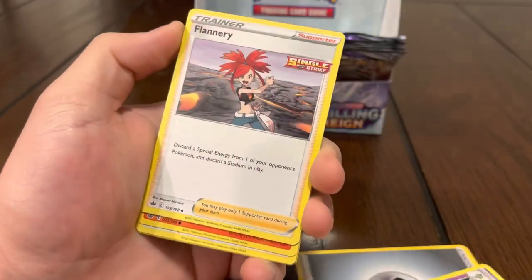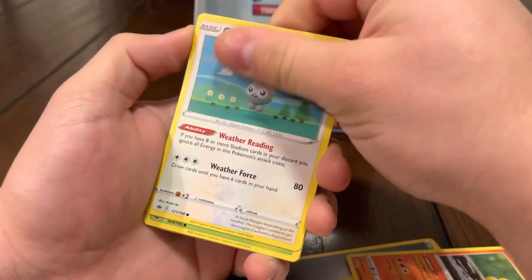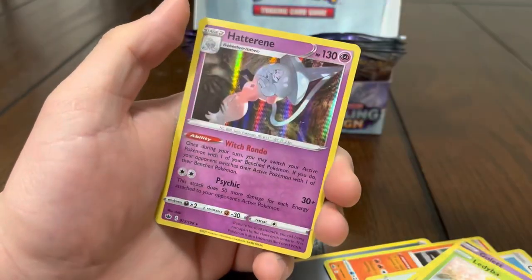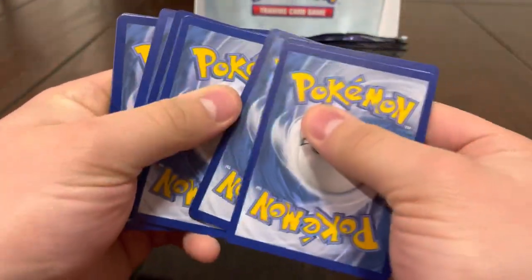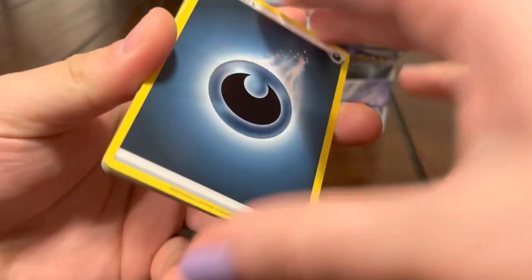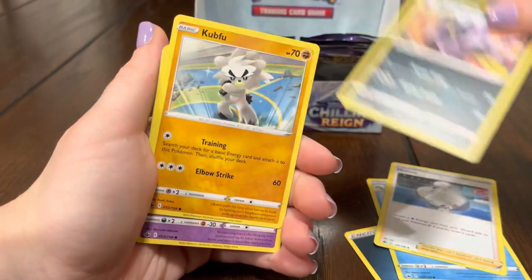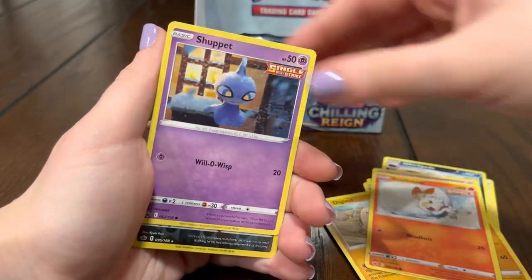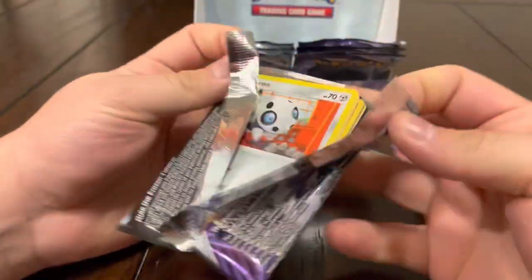Chilling Reign does bring us some pretty bad luck, not gonna lie — a lot of bad luck. Agatha, Flannery, Yamask, Castform, Castform — I'll skip that — Weezing. Hatchery and hollow. We only have about eight packs left with only four hits — we really need something crazy to save this box. Energy, Clio, Melanie, Whirlipede, Cup food, Inkay, Diglett, Scorbunny, Shepherd, Weezing, hollow like, and Rockruff.